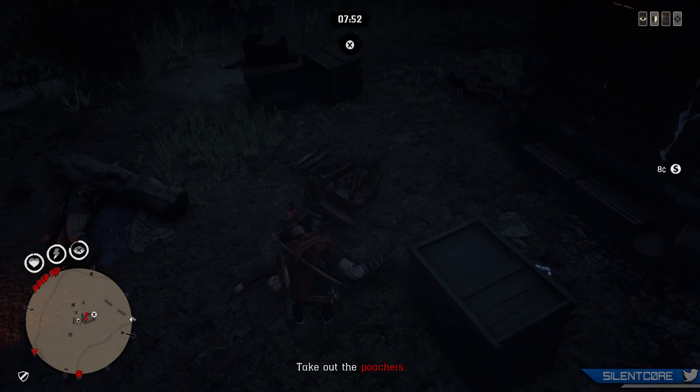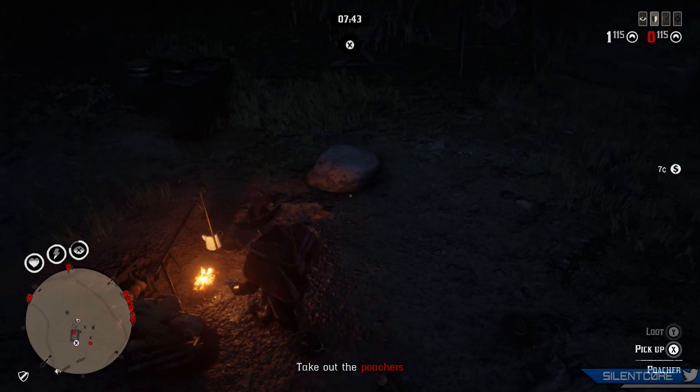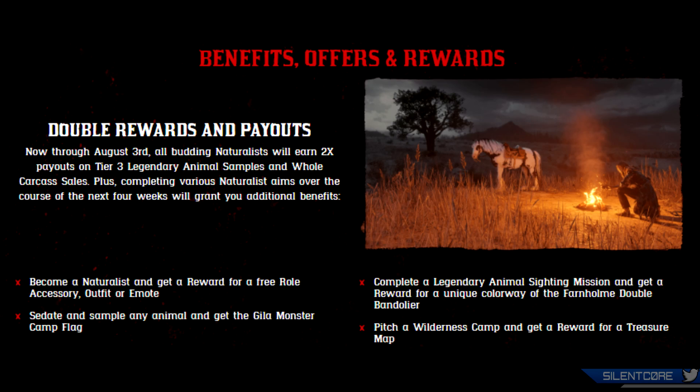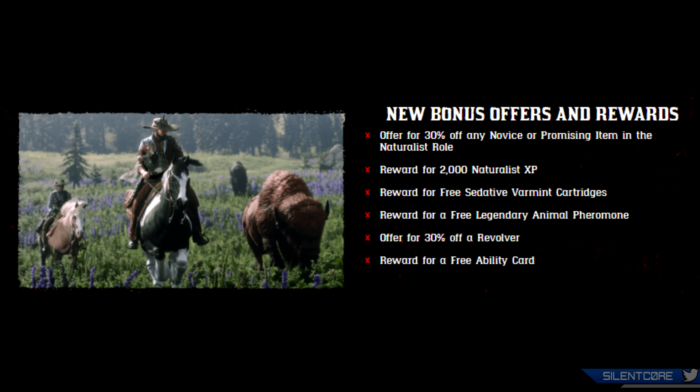I've been playing on Xbox One and from my experience this morning it's definitely improved a lot. For the next week until the 3rd of August, all Naturalists will earn double payouts on their tier 3 legendary animal samples and whole carcass sales. Plus, completing various Naturalist aims over the next 4 weeks will grant additional benefits — including a free role accessory, outfit or emote for becoming a Naturalist; a Gila Monster camp flag for sedating and sampling any animal; a unique colorway of the Foreign Home Double Bandolier for completing a legendary animal sighting mission; a treasure map for pitching a wilderness camp; 30% off novice or promising Naturalist items; 2000 Naturalist XP; free sedative varmint cartridges; a free legendary animal pheromone; 30% off a revolver; and a free ability card.